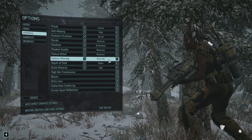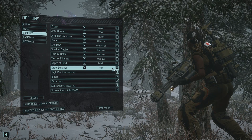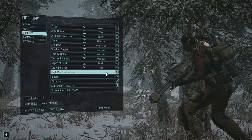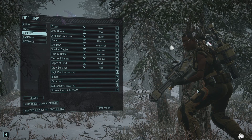For texture filtering, it's anisotropic 16 times. Depth of field is bokeh. Draw distance is high. And then all of the other features were turned on: high res translucency, bloom, dirty lens, subsurface scattering, and screen space reflections.